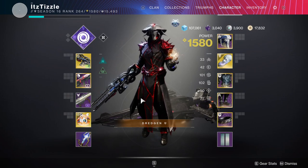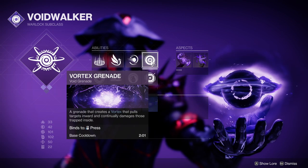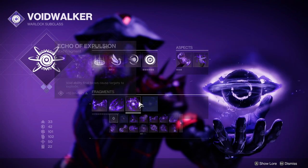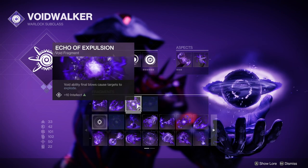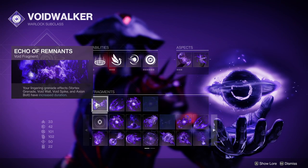Lastly, we have the Warlock build. We are running Void 3.0 with Feed the Void to get Devour when we get an Ability Kill, and Chaos Accelerant to overcharge our Vortex Grenades. We have Echo of Expulsion where Void Ability Final Blows cause enemies to explode, Echo of Undermining for Weakened Grenades, and Echo of Remnants to make our Vortex Grenades last longer.